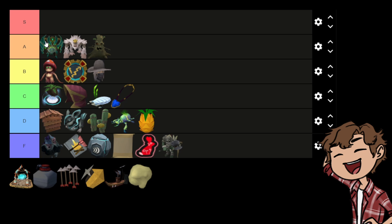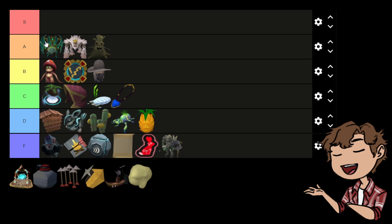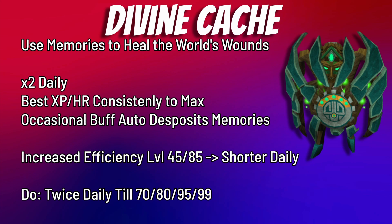Divine Caches are definitely the best method of experience per hour for Divination in the game. Even after updates, it's very useful to do daily. You can target level milestones of 70 for hollow memories, 80 for Invention, 95 for incandescent memories and divine charges, or 99 for skill mastery. Definitely top of A tier — I don't need to explain much more than that.